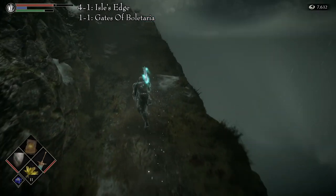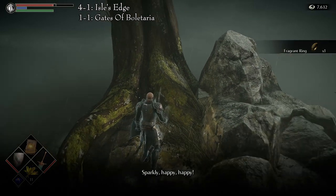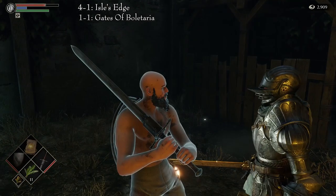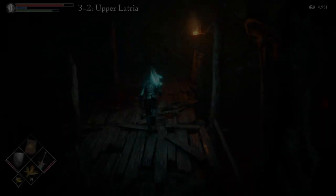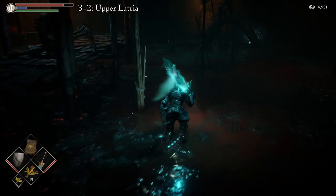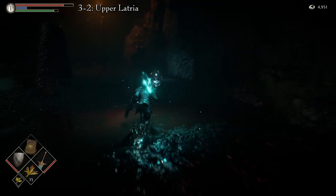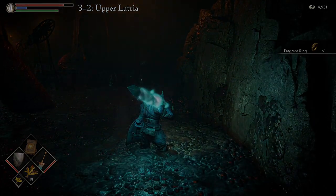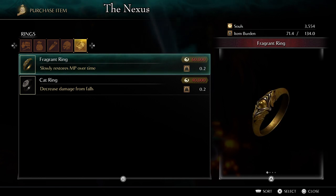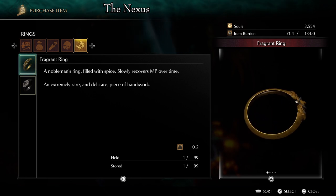The second one is in Area 4-1, Isle's Edge, also known as the Shrine of Storms. You will need to do a trade with Sparkly — trade the Brass Telescope for the ring. Remember that you can get the Brass Telescope from Ostrava after rescuing him in Area 1-1, the Gates of Volataria. The third one is in Area 3-2, Upper Latria, or the Fool's Idol Archstone. Proceed through the level until you are in the swamp area at the bottom. Jump into the swamp and traverse it to the Arch Tentacle and Large Torch. Pick up the ring from the corpse. The fourth way is to buy it from Patches at the Nexus for 60,000 souls. Patches will be in the Nexus after you have met him in Area 2-2, Tunnel City, or Area 4-2, the Ritual Path.